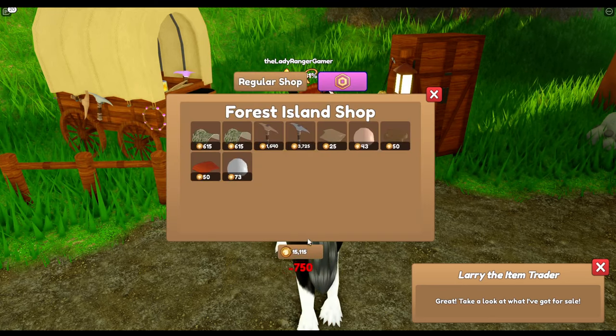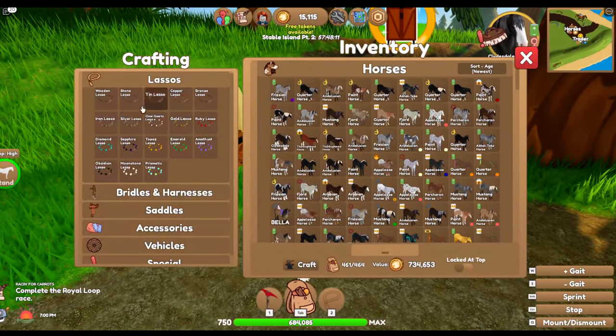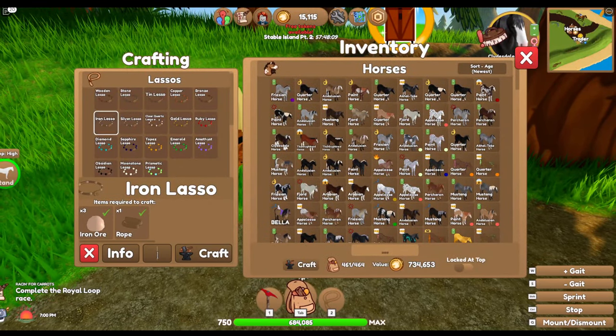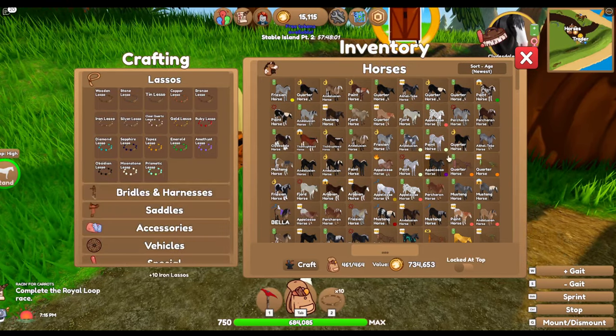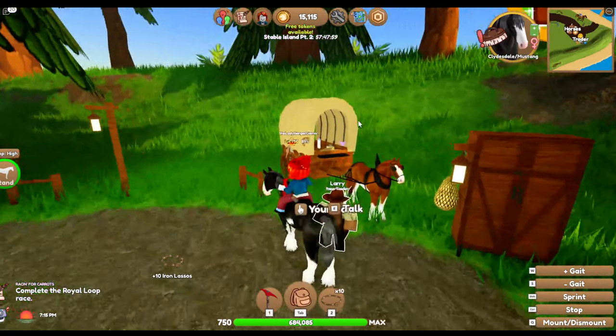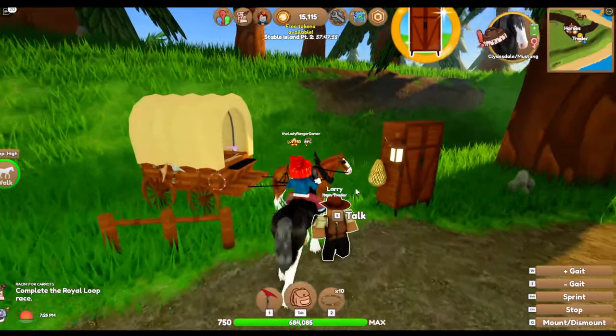I'm going to buy some iron ore - I bought 30. That means I now have no money in my life. 30 divided by 3 is 10 - help me with my maths, guys. This Clydesdale looks bigger than Larry's Clydesdale - oh of course, because they have different sizes now.